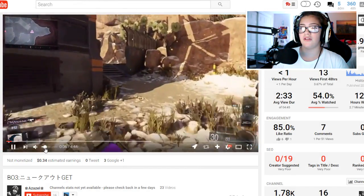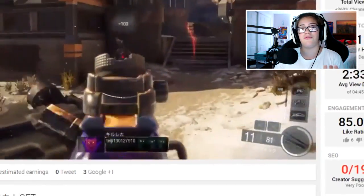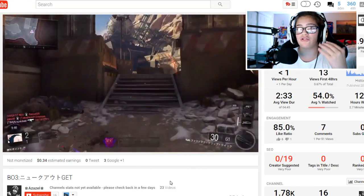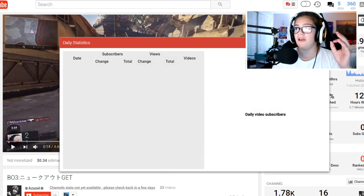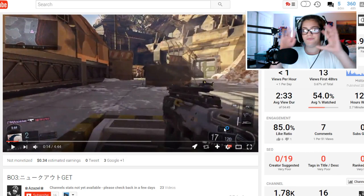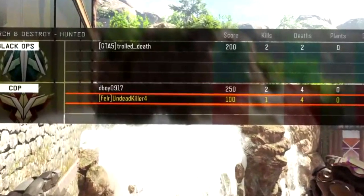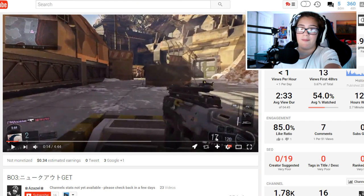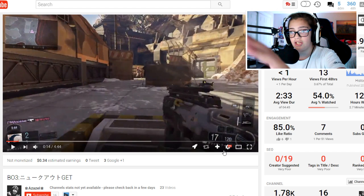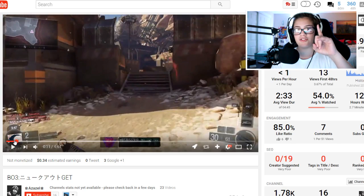First things first — the ammo count and the font of the whole game. You can already tell straight off the rip that it is different; it's more thin. The font for Black Ops 3 in America is a bit thicker and curvier in my opinion. You can definitely tell by the ammo count — that's where it's most changed.